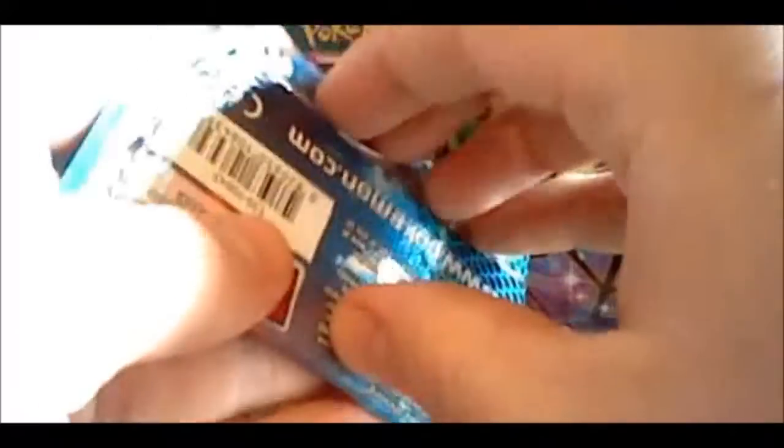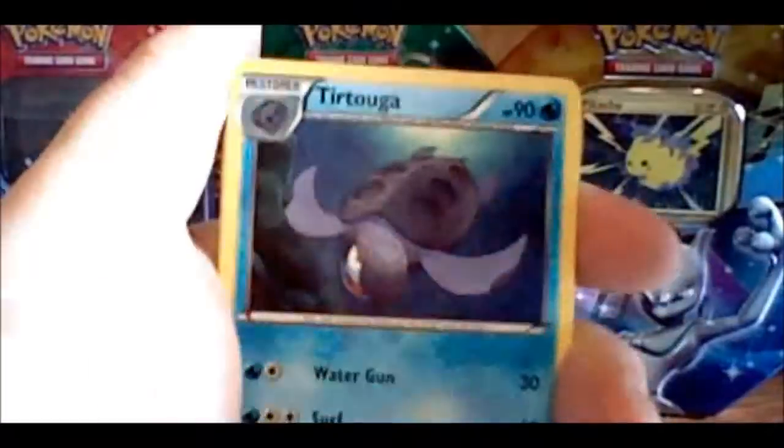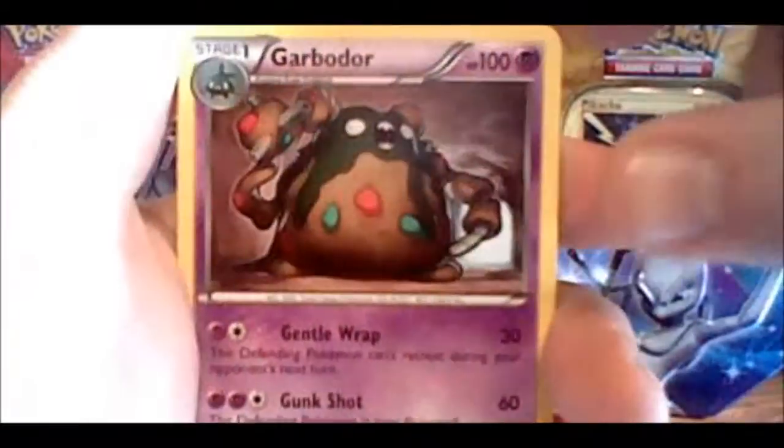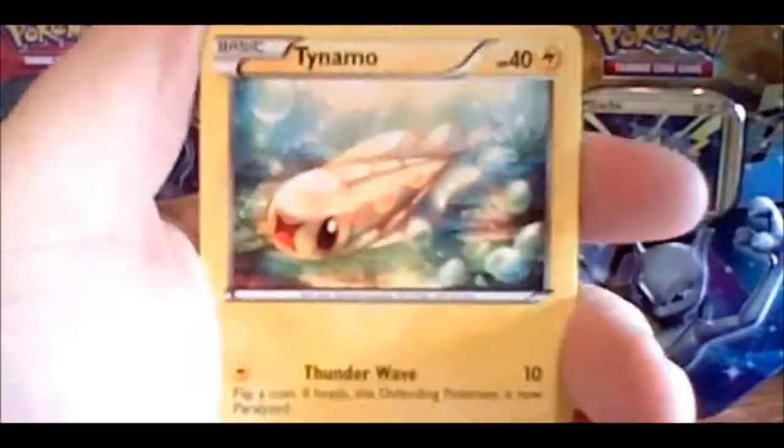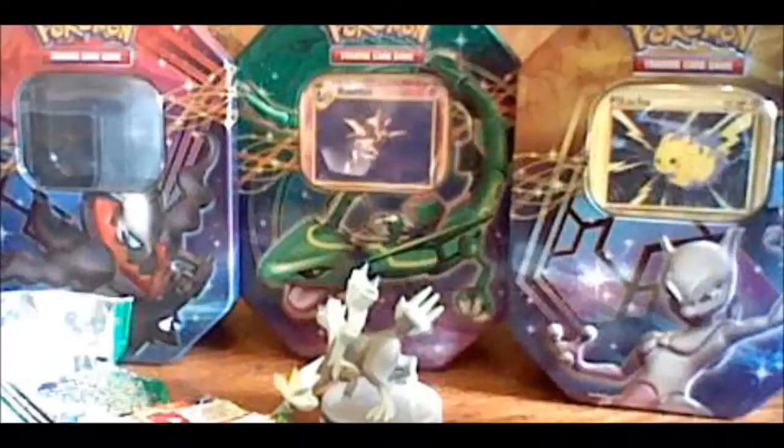Moving on to Noble Victories here. Even if I don't get anything good out of here, it's still worth it for the Reshiram card and the tin. The tins are what are fun to collect for me. I mean the cards are really awesome too — I'm not saying I don't like the cards. We got a Vanillish, a Tirtouga, Garbodor, Pawniard, Litwick, Tynamo. I'm sorry about that — I had a bit of a disturbance. Let's finish this video off.